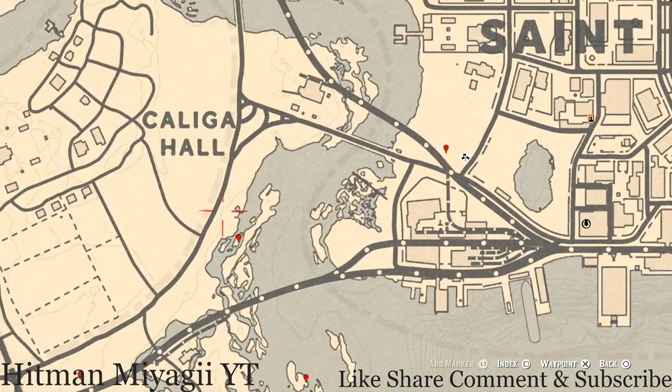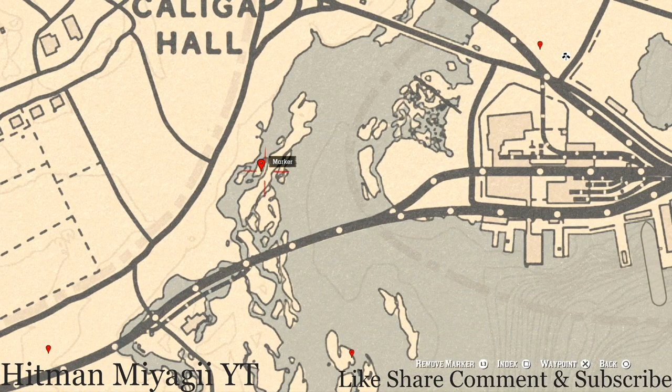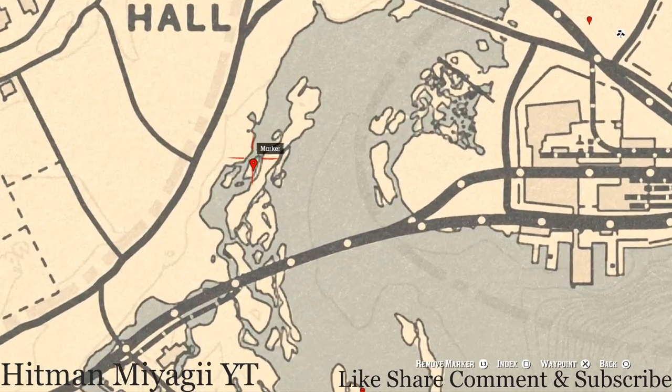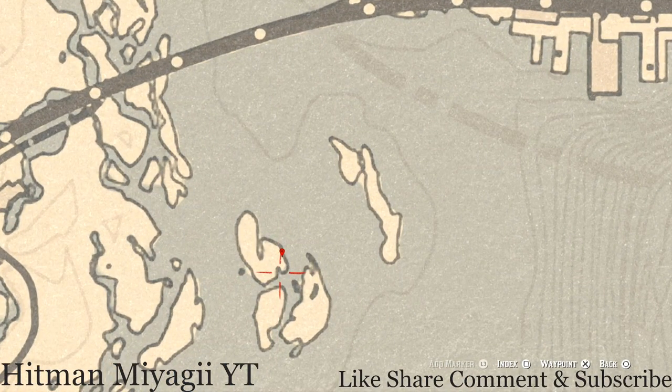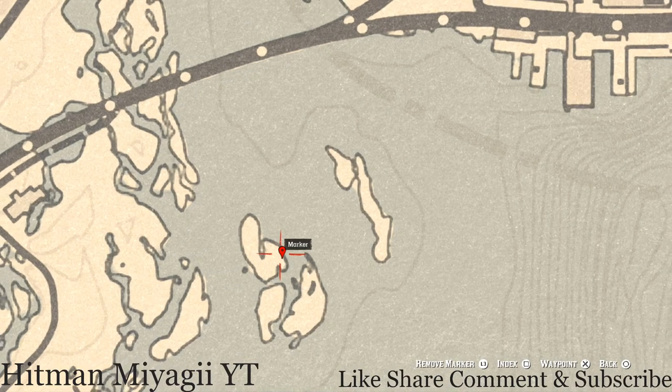Our next marker is across the water right here — you guys will get a cardinal flower. This cardinal flower spawns here each and every day, and by its exact location it tells me exactly what cycle the flowers are on. Today is cycle four. Right here across the water on this island you guys will get an antique alcohol bottle — it's sitting in a boat at this location. This is an Irish whiskey antique alcohol bottle; it's next to a skeleton, no need to be scared.